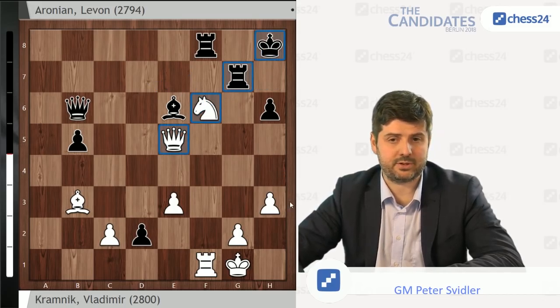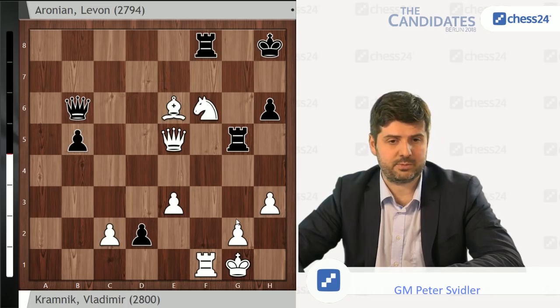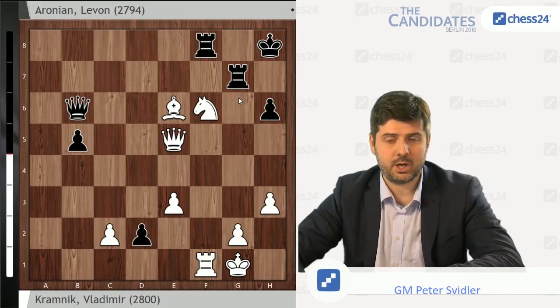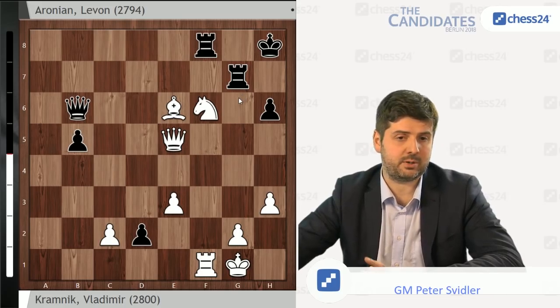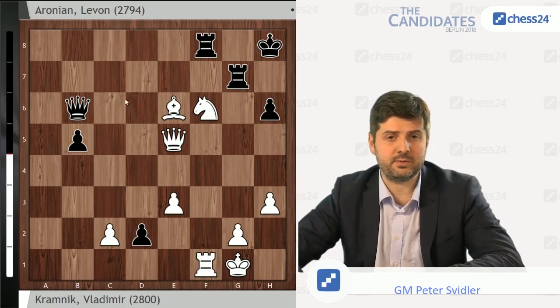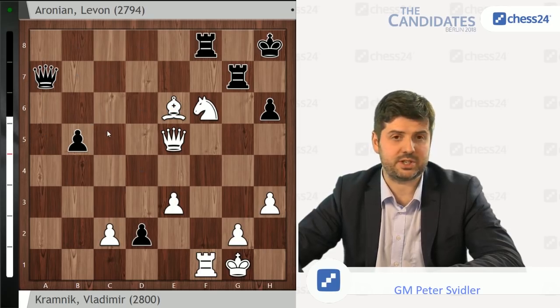White played Qe5, and here, I don't know for sure just how little time Levon had, but in the press conference he said that the move he made, he believed he was playing for a win. Sadly for him, it's his first tactical oversight of the game, and it immediately finishes the game. The best move in this position is the very natural Rg7 — you need to sidestep all those discovered checks. White takes on a6 with the bishop, and Rg5. The machine suggests that three moves in this position draw: Rg5, Qc6 attacking the pawn on g2 followed by Rg5, and Qa7.